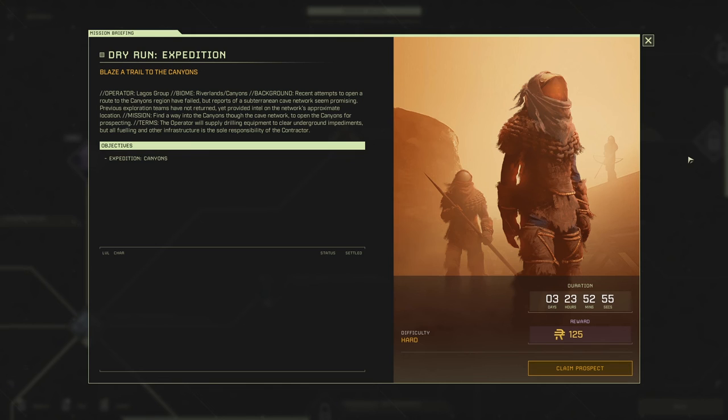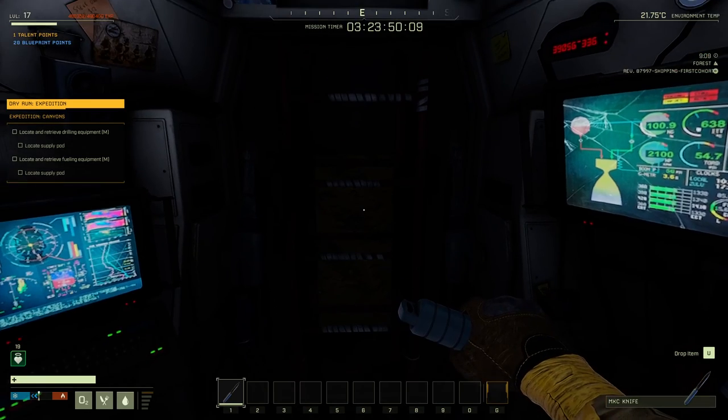This is going to be a short guide for the Dry Run Expedition Mission. Basically you run, you collect a mining drill, and then you go to another place and collect solar panels and some wire. Then you journey to a little valley that has a lake and a couple of caves that merge and lead to the desert. You have to set up the drill and power it with solar panels. So let's jump in.